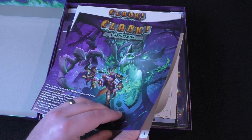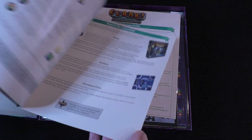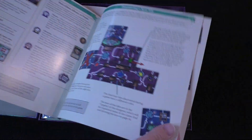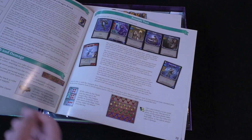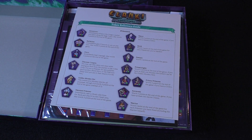Right off the bat, we've got a rulebook here. Looks like it's about 15 pages. Words are pretty large and it looks like there's a few examples here, so I think it should be easy enough to get through. I'm guessing a lot of it is probably similar rules to Clank. Obviously there's going to be some differences, but I think the core of it still has a lot of the Clank DNA in it.